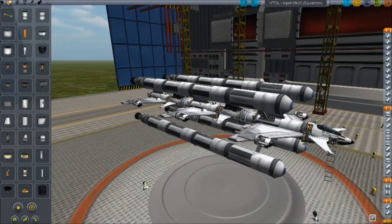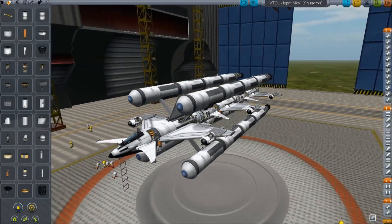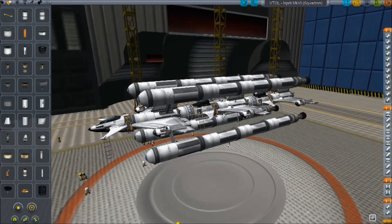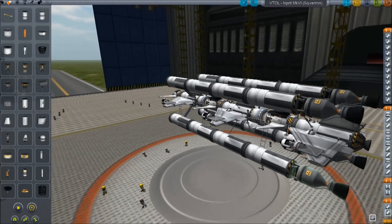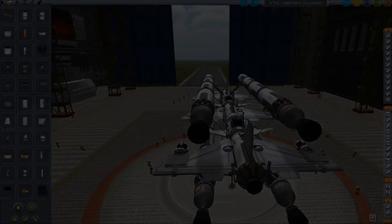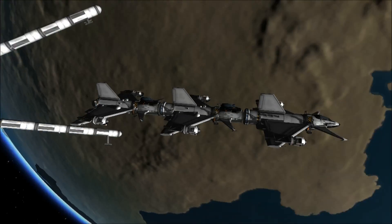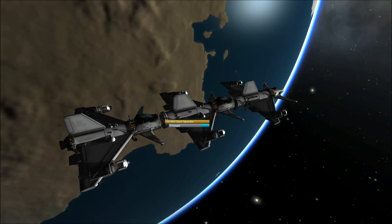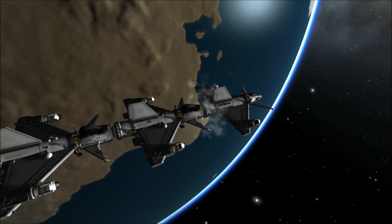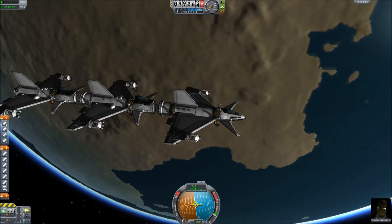This is an ISPRIT squadron, designed basically to get three ISPRITs fully armed all the way to Lathe. Once there, they can deploy as a squadron without the need of a carrier, a support vessel, or anything to get them there. Taking them individually would have been too annoying. The first fighter is an ISPRIT Mark V with the new weapon loadout. The other two are my new naval ISPRITs — they can deploy like this and be independently three fighters in moments. They can just attack immediately.